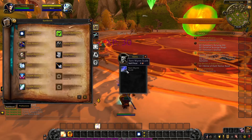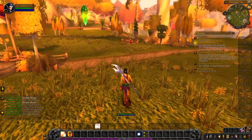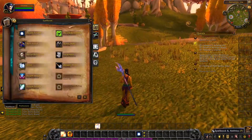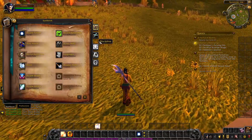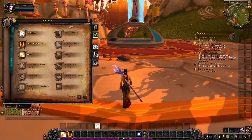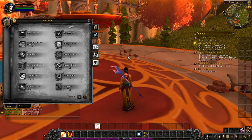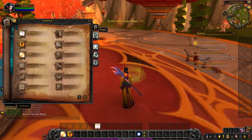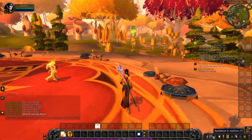The next thing is your Spell Book — you have your spells and your abilities, which I'll go through as time goes on. You gain more spells as you level up. There are also three Specializations, which I'm not going to go into right off the bat — it's just something I'll go through as time goes on.